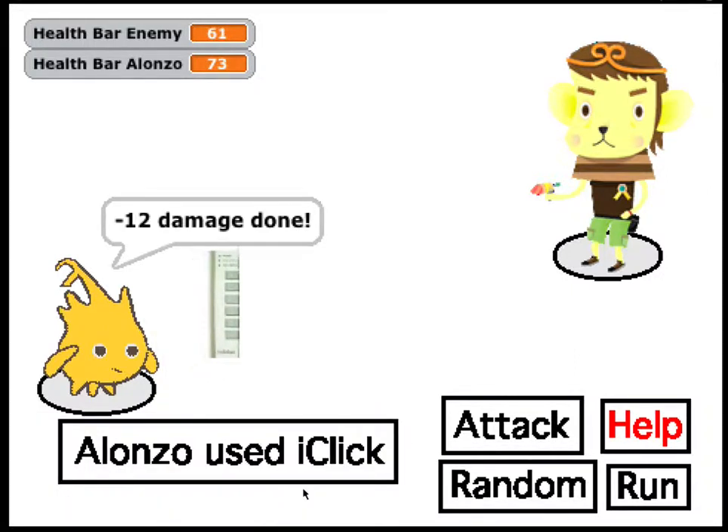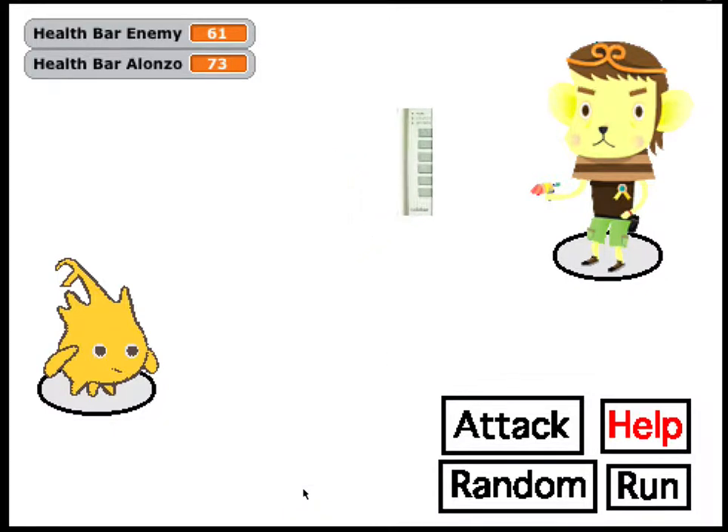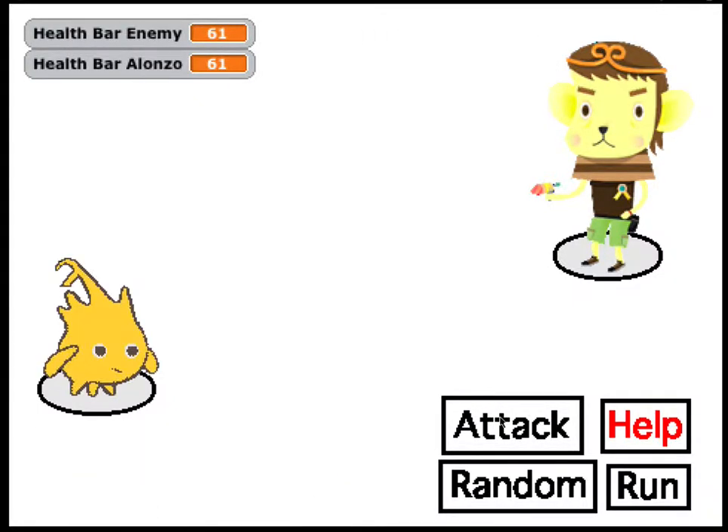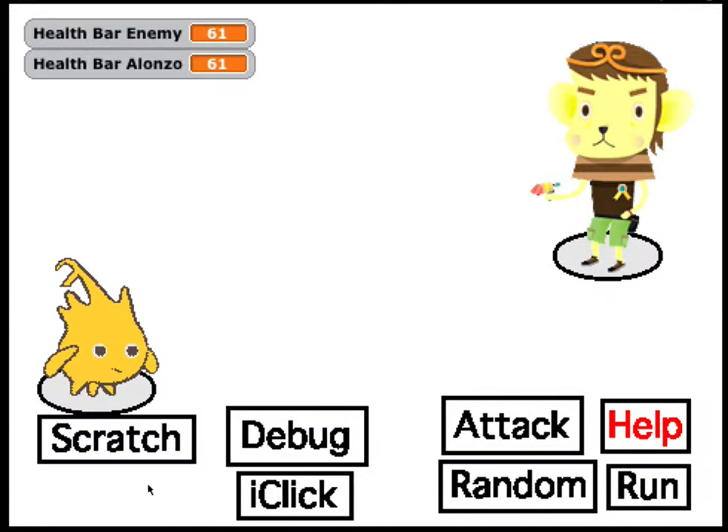I just use my attack, wait for my attack to do its damage and do its animation. And then you just wait, do nothing, and let Max attack us back. So, hopefully I don't lose this.